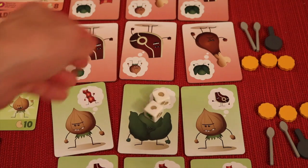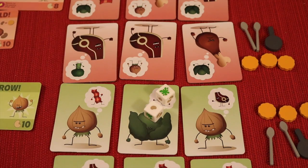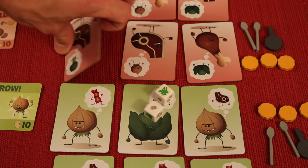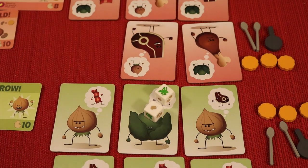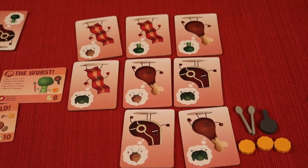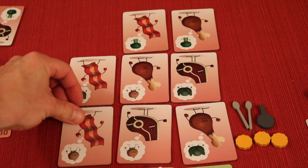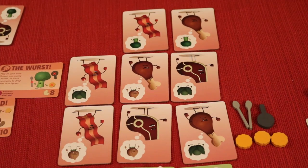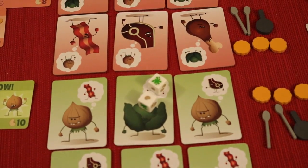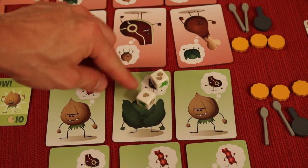I'm going to take this guy, point to him, and say I'm going to attack him. There are two dice — I roll these two, and there are two sides that have a splat, one side on each die. If you roll a splat, this guy is gone. He would then take somebody from his very last row and decide which one to move up.